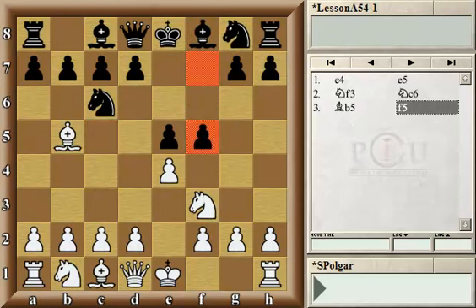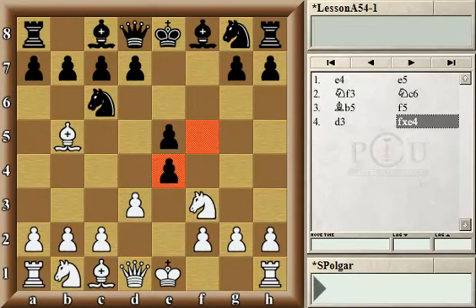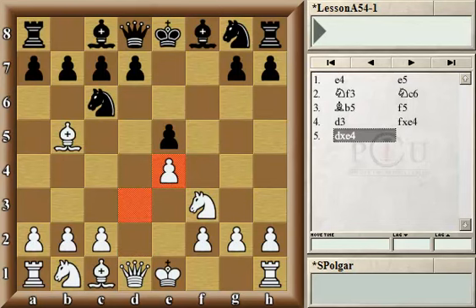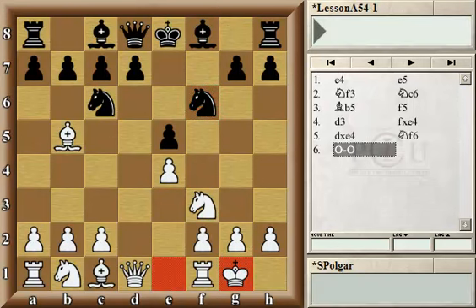Let's go back. In the main game that we're seeing today, white played d3. After Nc3, I suggest Nf6, which reaches rather similar types of positions. d3, pawn captured on e4, white captured back, and black just plays Nf6, putting pressure on the pawn on e4 for now. And white castled.